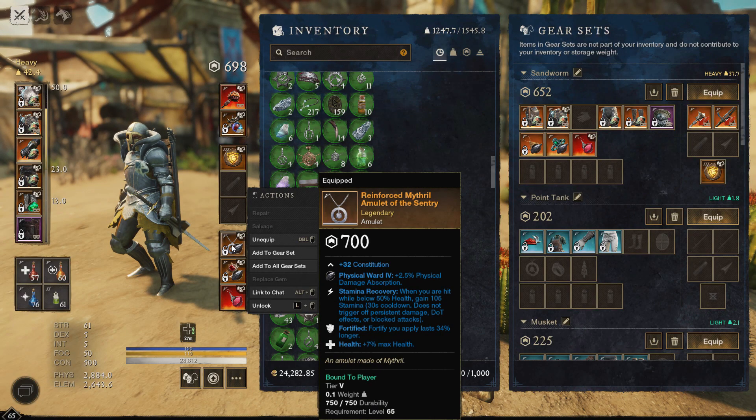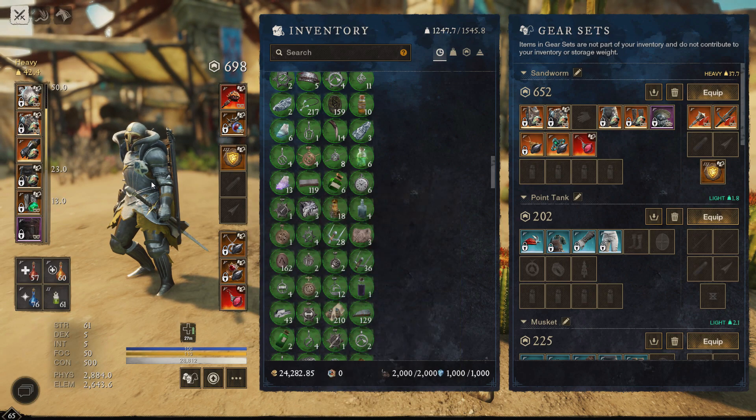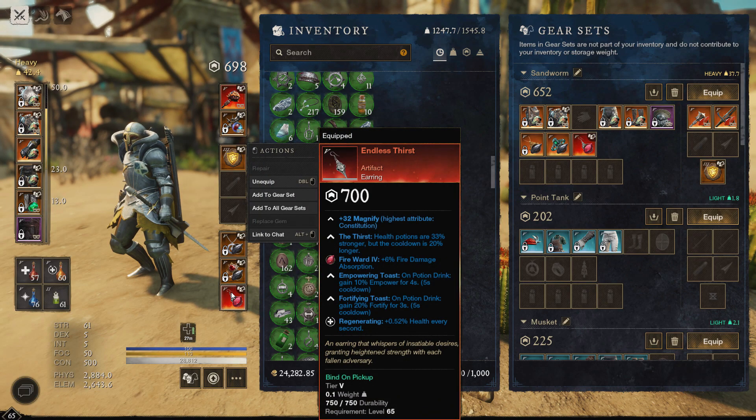For the amulet, we're running stamina, fortified, and health. For the ring, we're running enfeebling, refreshing, and hardy — keeping that weaken up on both our shield and our flail is really nice. And for the earring, we're running enlist thirst with regeneration, just keeping that self-heal up really high.